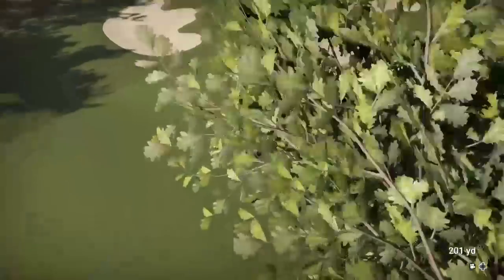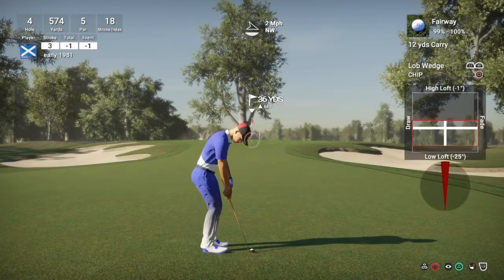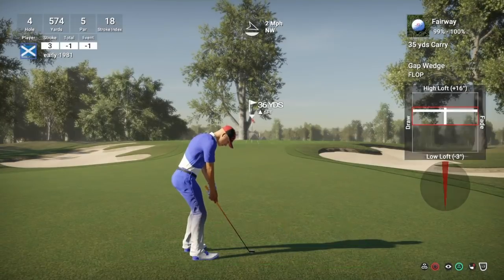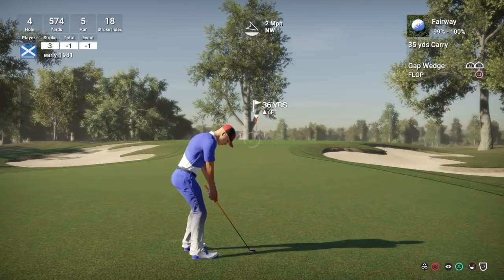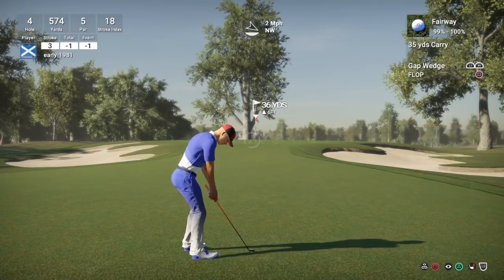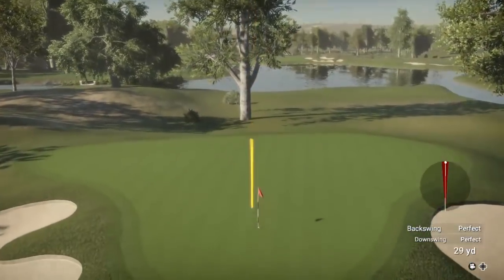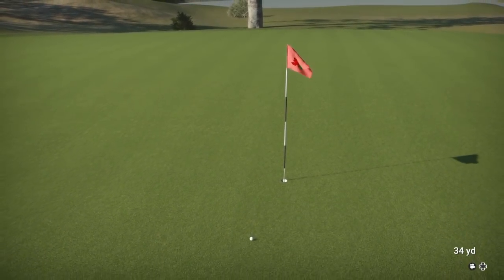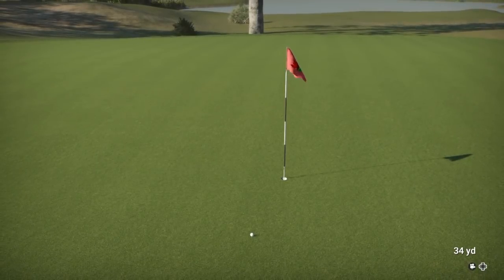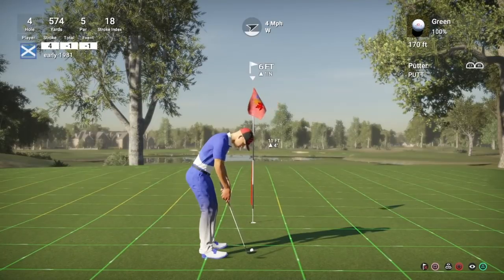I'm going to go through the tree and use it as a stopping block, hopefully leaving myself a flop shot. I got a bit more heavy contact than in practice but it came out OK - probably going to be a slightly longer shot. 30 yard flop shot - I don't want this to go too long because it can spin all the way back off the slope. Just wanting to leave it a bit short, hopefully checking up with minimal spin. That should leave me about a five to six foot putt for birdie.